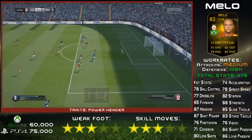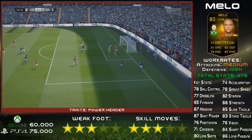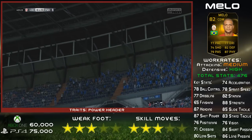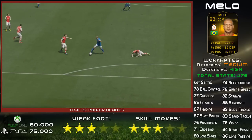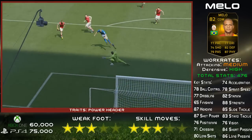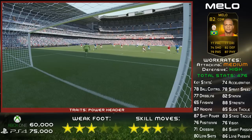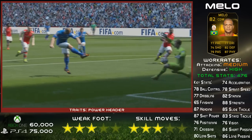He's got 88 strength and it really does feel like 88 strength. Some players with high strength haven't felt that great, but with Mello he felt so strong. He never got pushed off the ball. He was so good at winning it back with his strength. Held off challenges left, right and centre. Really, really good in that respect. His defence was brilliant too.